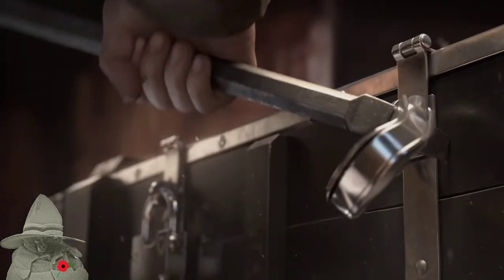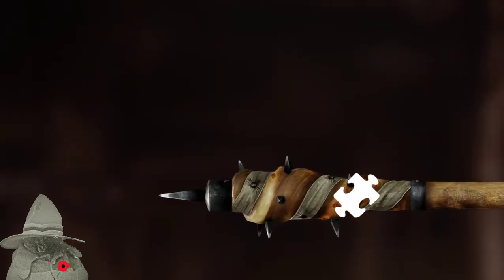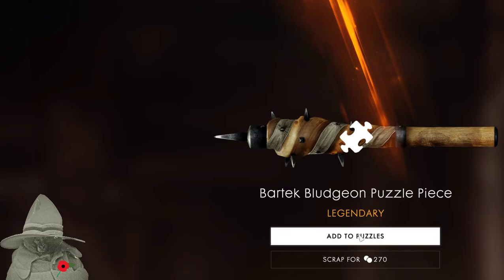It's a gold one! Wow, that's pretty cool. I like the gold even on the ammo clip. It's kind of way over the top isn't it — going to battle with gold all over your machine gun, even on the clip you're tossing onto the battlefield, no worries. Bludgeon puzzle piece — get that to the puzzles.